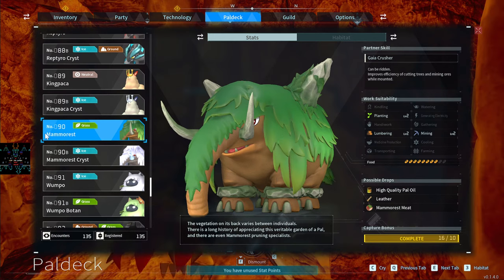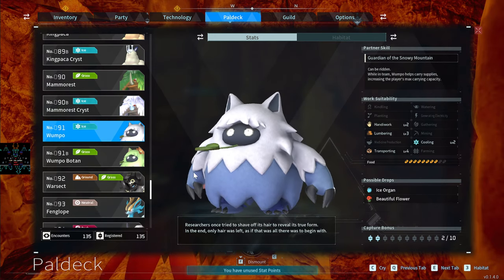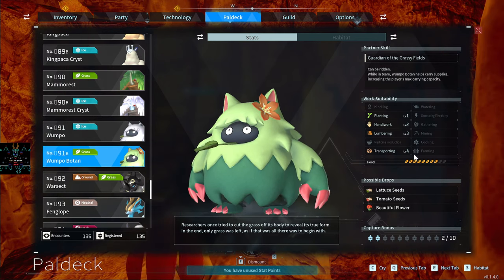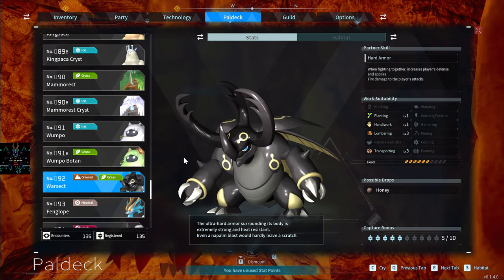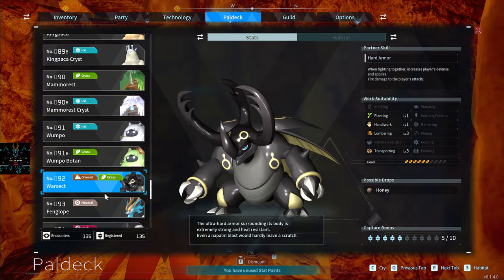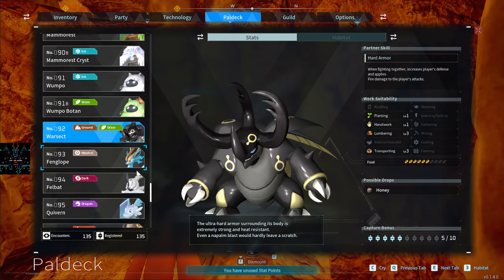Late-game pals like Wumpo have Lumbering 3 and Transporting 4 plus Cooling 2. Wumpo Botan has Cooling and helps carry more things. The Warsect is a great defense pal — when Fighting Together it increases player defense and applies Fire damage to player attacks — plus it has Transporting 3 and Lumbering 3. It's a Grass/Ground type and a pretty neat upgrade from Mammorest for attacking.